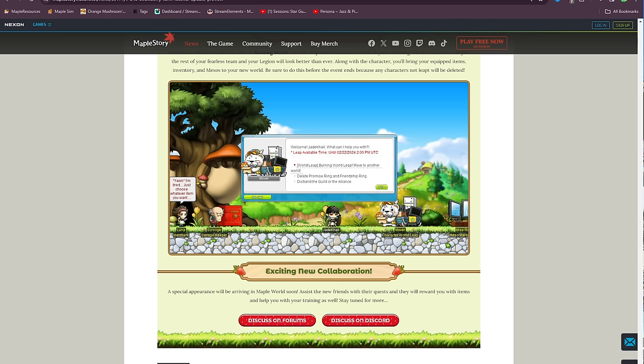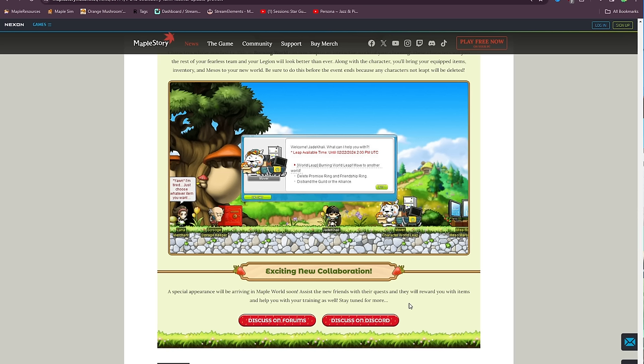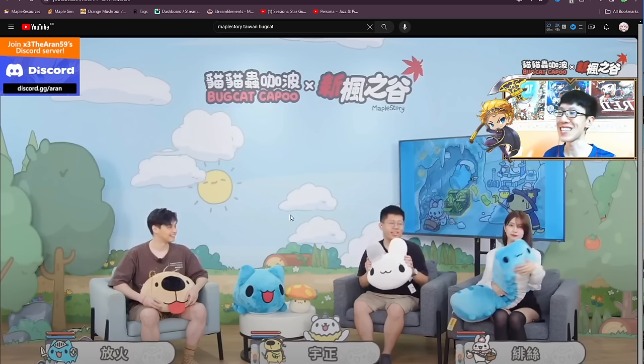I thought it was going to be something like DJ Max or Reincarnated as a Slime. The update preview says 'a special appearance will be arriving in Maple World soon — assist the new friends with their quests and they will reward you with items and help with your training.' This leads me to believe it's not DJ Max, since that collab is just a cash shop thing where you buy NX sets.